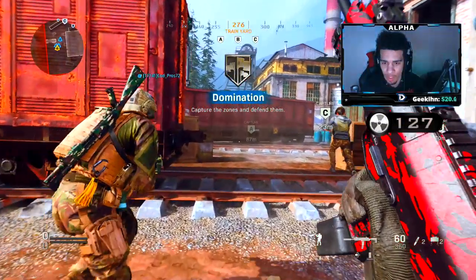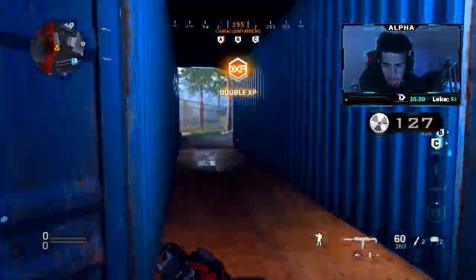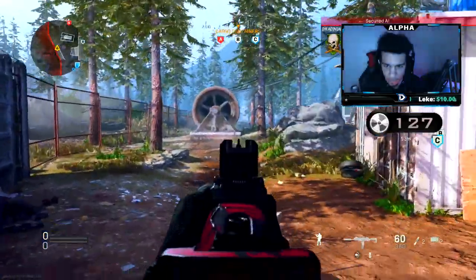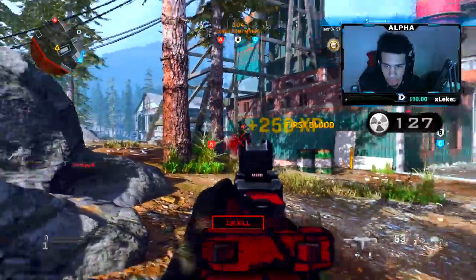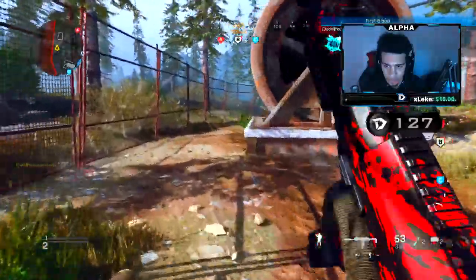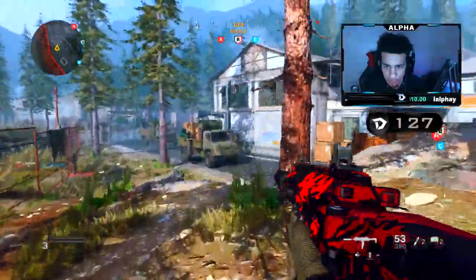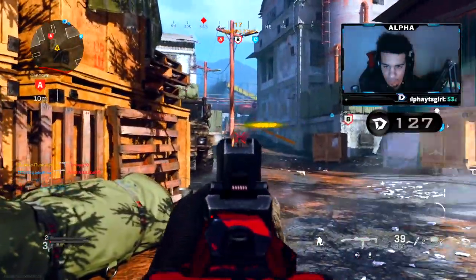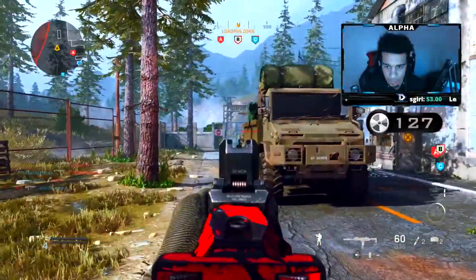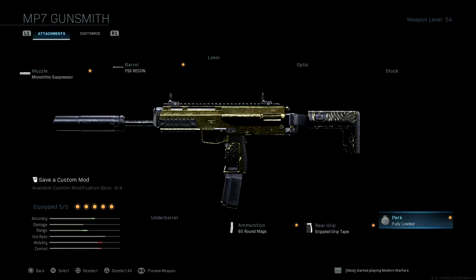Welcome back to a brand new video. Today I'm bringing you guys a gameplay breakdown on the map Gunrunner. I dropped a 60 KD — I went 60 and 2, but my second death was from my own tactical nuke, so I don't really count that. I'm using the MP7, and you guys should definitely run this class setup. Here's a screenshot of it right now — it's absolutely amazing. Try it out and let me know how you do.